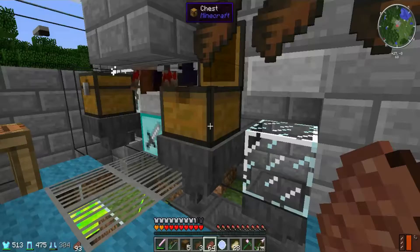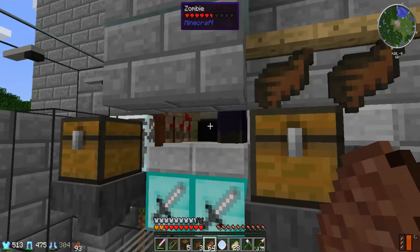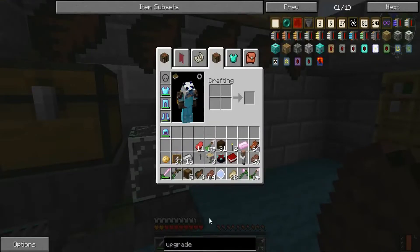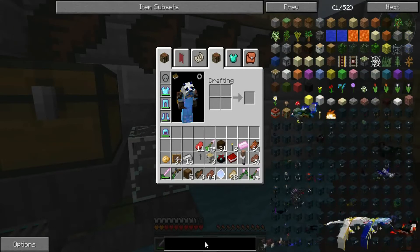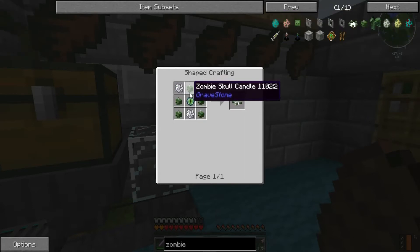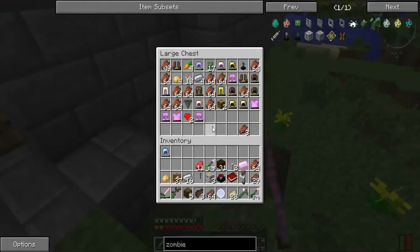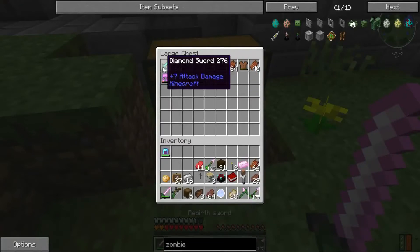I did a lot of mining and cleared out a lot of space where the void is. If you're wondering how I got all this stuff, inside here I have what's called a zombie spawner — not the zombie spawner from vanilla Minecraft, I haven't found one of those yet, but you can actually make one of these. It's just the zombie skull, candy, and bone meal. I stood here for a long time and made a bunch of those, so this is all the stuff that accumulated.